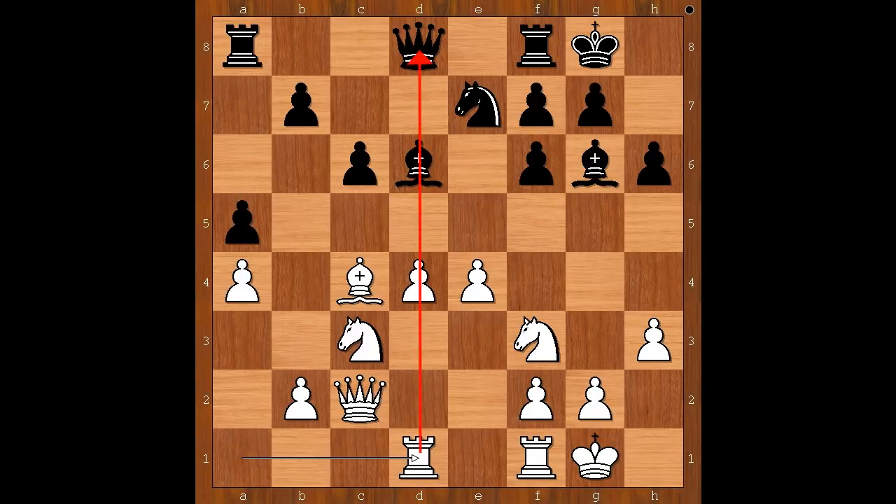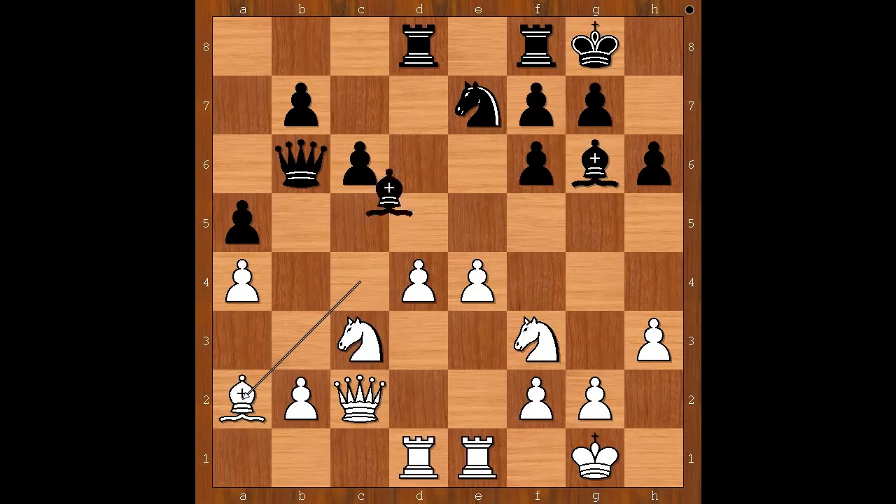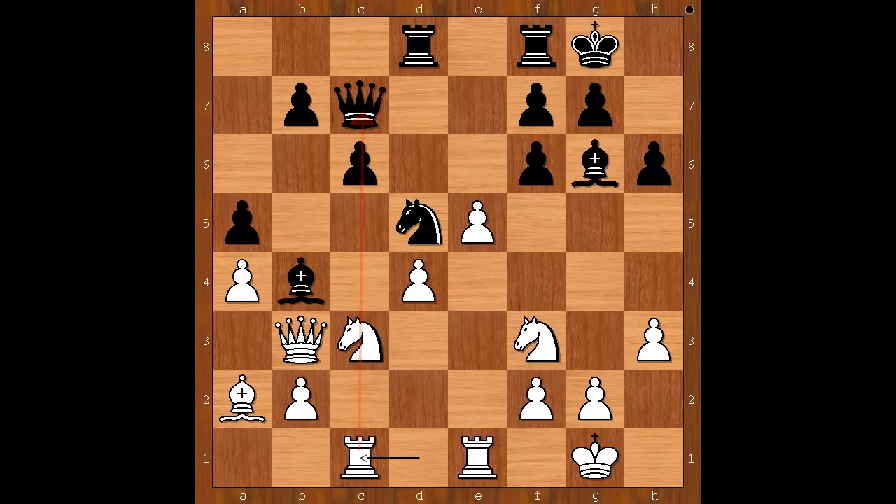Rook from a to d1. Queen to b6. Rook from f to e1. All white pieces are nicely mobilized. Rook from a to d8. Bishop to a2. Bishop to b4, pinning the knight. Queen to b3. Queen to c7. e5. Knight to d5. Rook to c1. Knight to f4. Pawn takes pawn on f6.